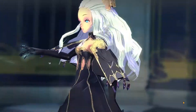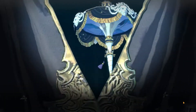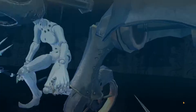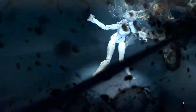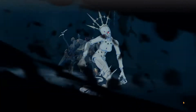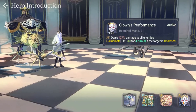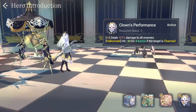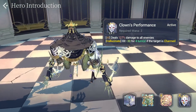Her A2 is called Clown's Performance, and this one only costs two mana. It deals AoE damage to all enemies at 127%, and it also has a hallucinate passive — a decrease hit by 30 for four turns if the target is Charmed. For those who don't know, Charm is a unique passive provided by Jinnai, so this is only going to happen if you have Jinnai and Shell paired together.